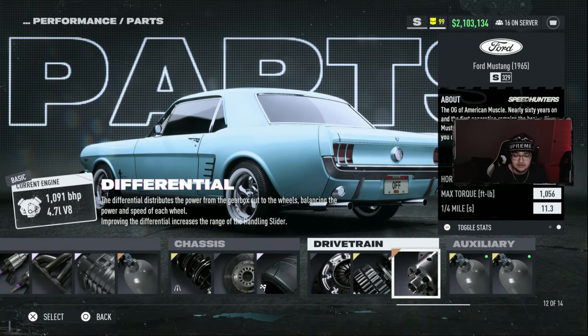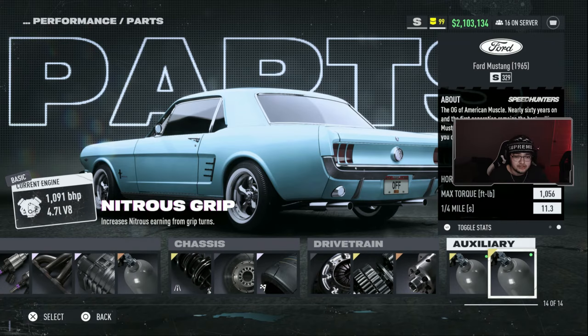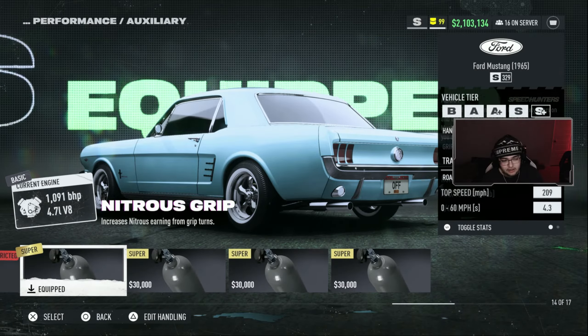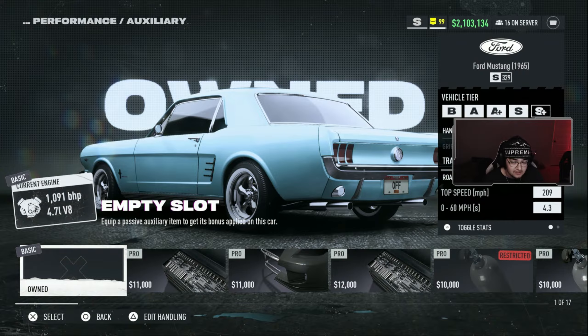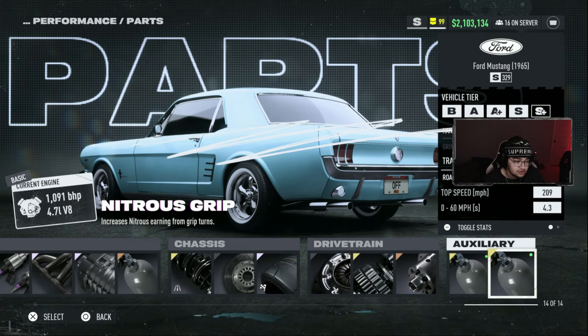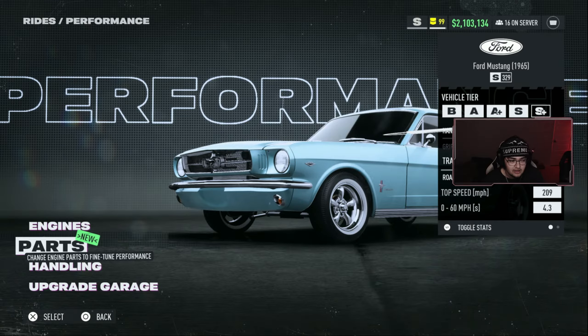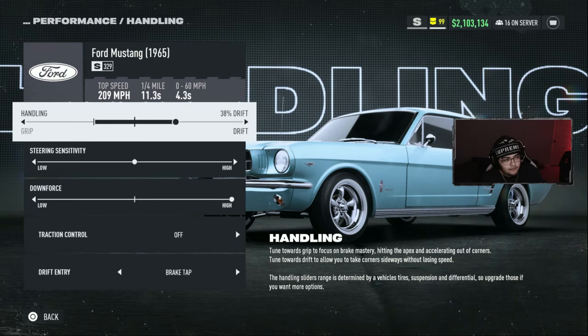The gearbox is a seven-speed with a sport differential, plus nitrous drift and nitrous grip auxiliaries. Please — if you're going to use a drift build, remember to reset your auxiliaries. Go to empty slot and then re-equip whatever auxiliary you're using. These two are the best auxiliaries to use, and they really need to fix that reset process because it is obnoxious.